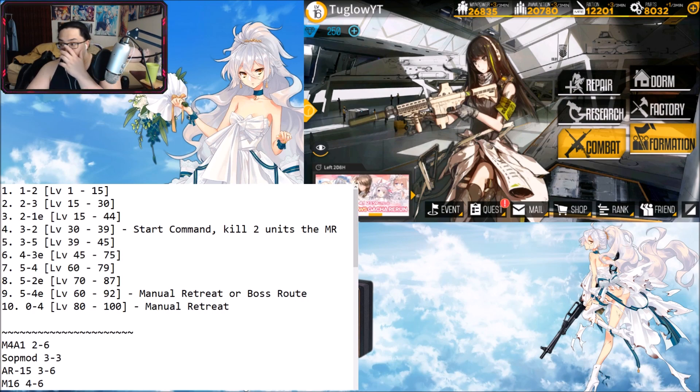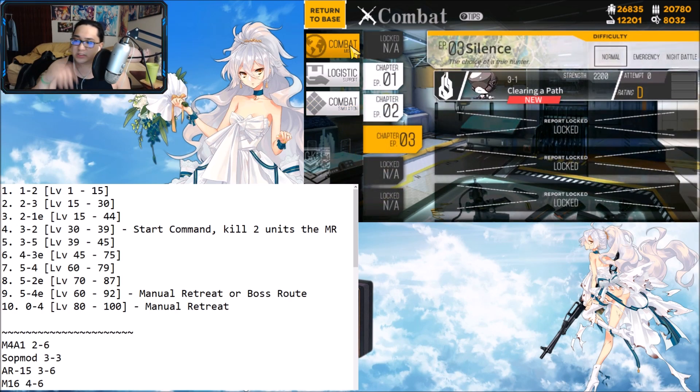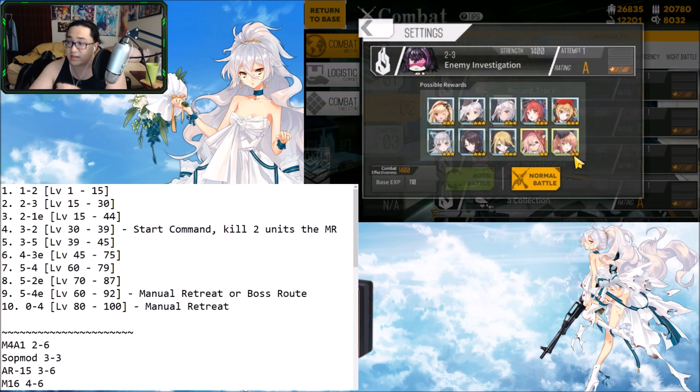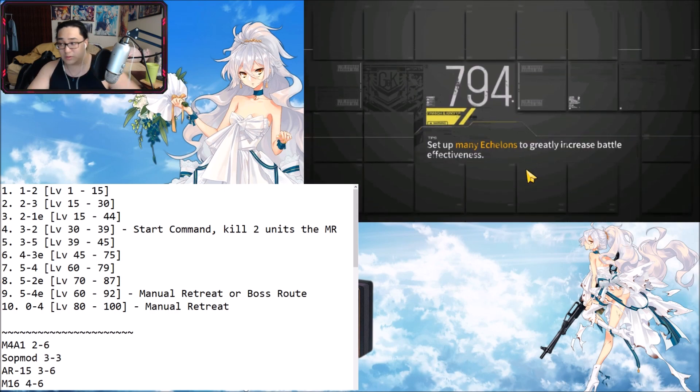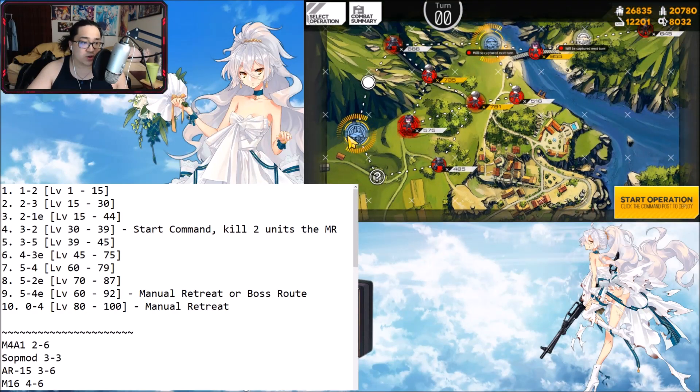Now I want to show you very quickly the spots on our notepad of where we're going to be leveling. From level 15 to 30 we go to 2-3. From 15 to 44 we take 2-1 Emergency. Then from 30 to 39 we can go 3-2. From 39 to 45 it's 3-5. And then 45 to 75. I only want to focus on points 2 through 5 - I'll show you the pattern and which spots you're going to take.